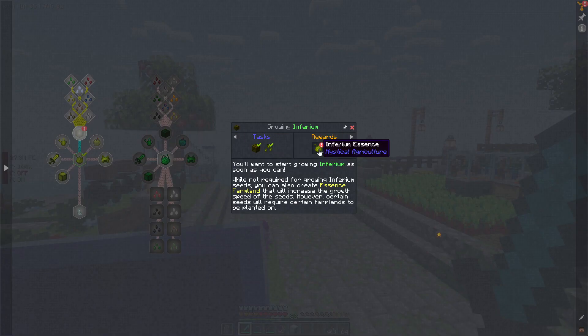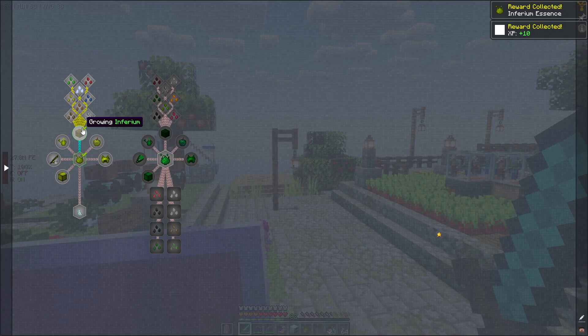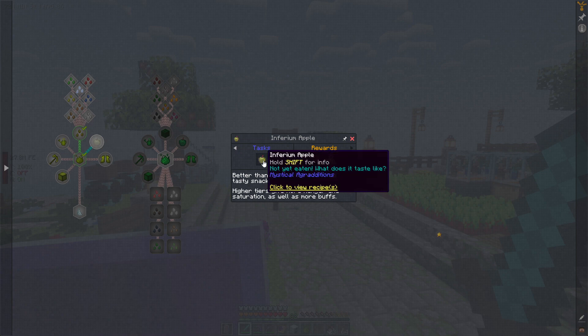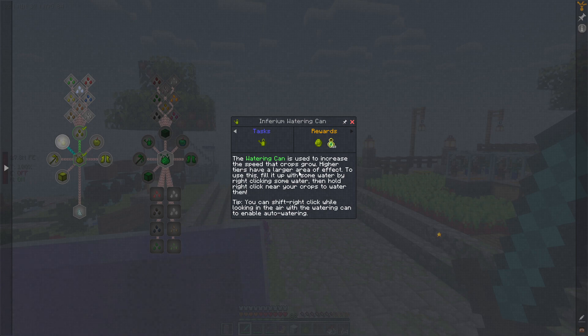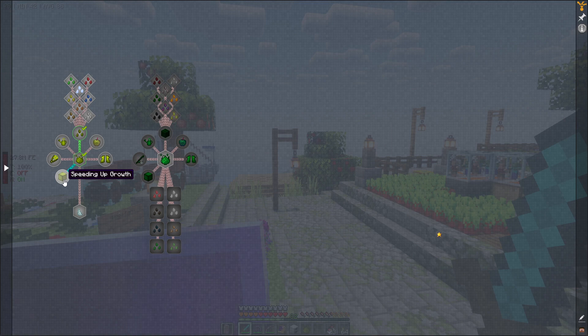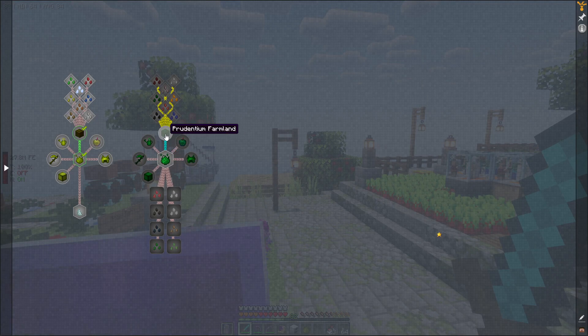Mystical Agriculture - as you can see, we're growing Inferium and we are going to get some essences. Look how quick! With those essences you can actually make an Inferium apple, which gives Absorption 2 for three minutes - very helpful. The Inferium watering can is used to increase the speed that crops grow, and higher tiers have a larger area of effect. If you are into farming, there's just so many things - essence gear and so much more. It's just incredible.